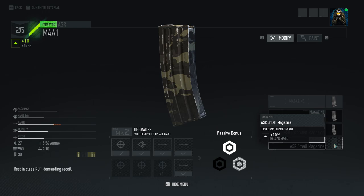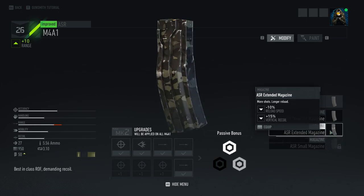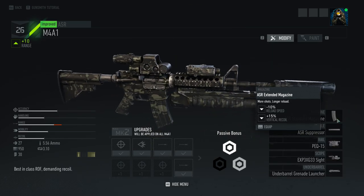If you want a smaller magazine, you can unlock it later and that will give you 10% reload speed — so a slightly faster reload. A larger magazine gives you 50 bullets but a slower reload speed by 10% and more vertical recoil. So that's the trade-off: do you want more ammo but are you comfortable dealing with more recoil and a slower reload?